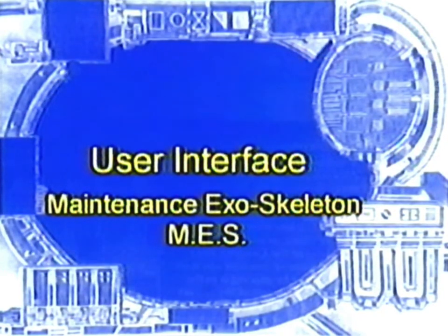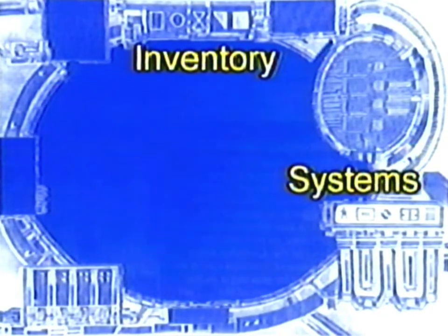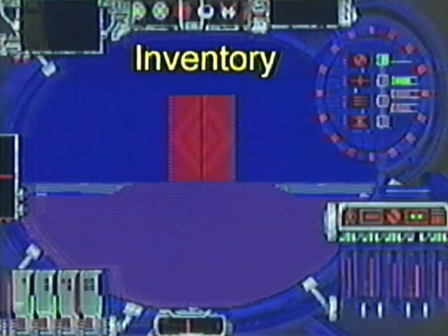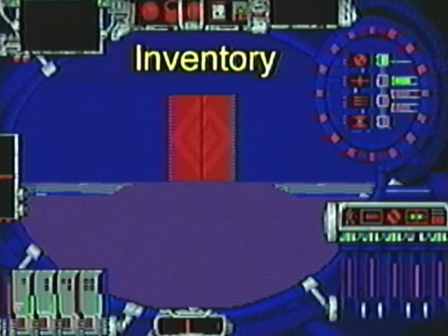You are free to enter the complex through the secret maintenance entrance. Let's get familiar with the interface of your modified maintenance exoskeleton, or MES. There are several primary instruments and displays to master — to the layman they are the inventory, systems power, and 3D gauges. The inventory, or icon strip display, is a 16-slot item selector for the cellular backpack of the MES. An alternate mode allows you to select sonic key codes available from onboard memory.